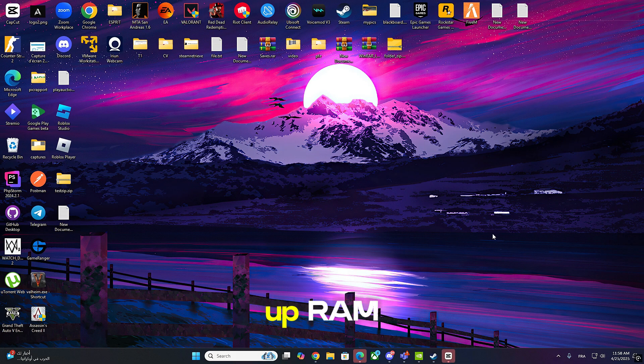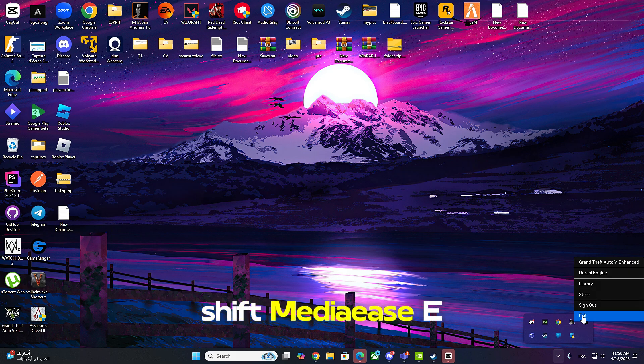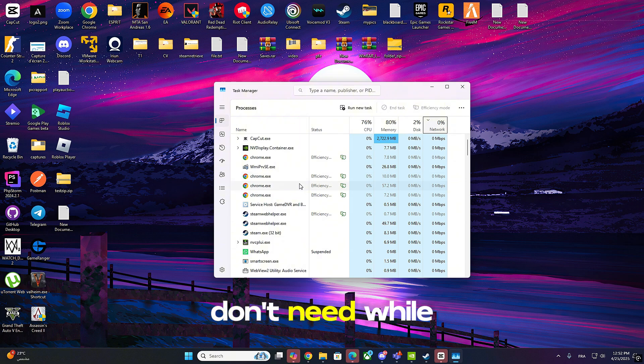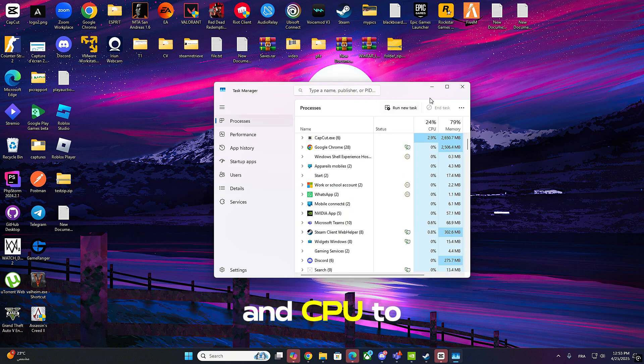Next, let's free up RAM by closing unnecessary background apps. Press Ctrl+Shift+Esc to open Task Manager. Under the Processes tab, look for apps like Chrome, Spotify, Discord — right-click and click End Task on anything you don't need while gaming. This gives CS2 more memory and CPU to work with.